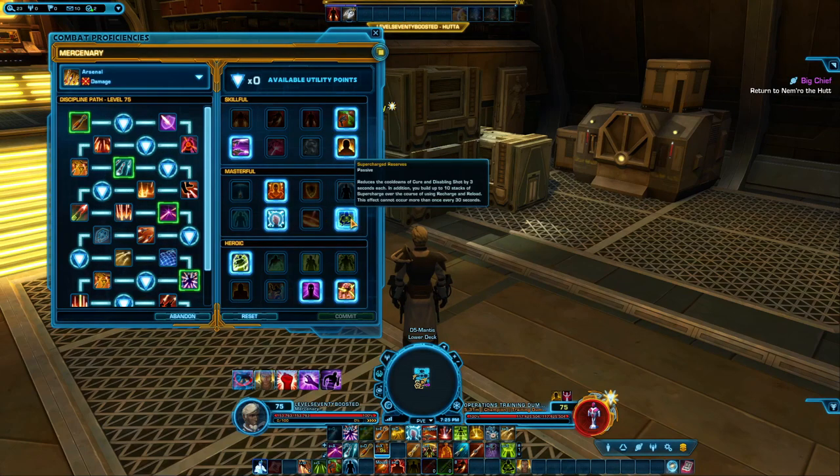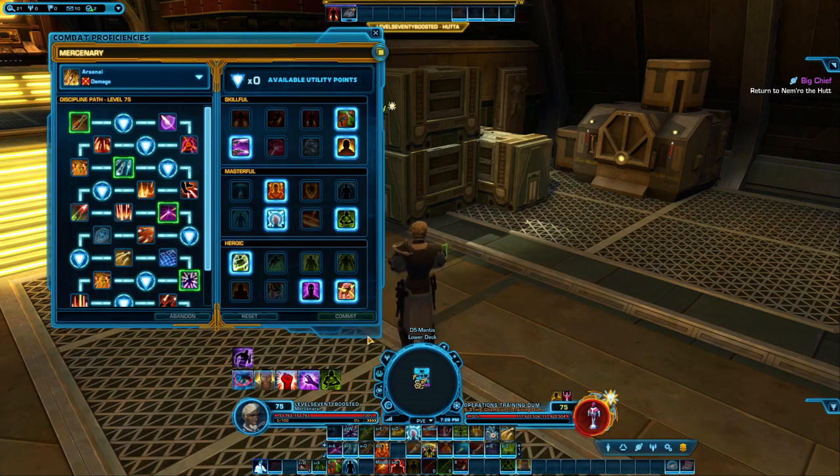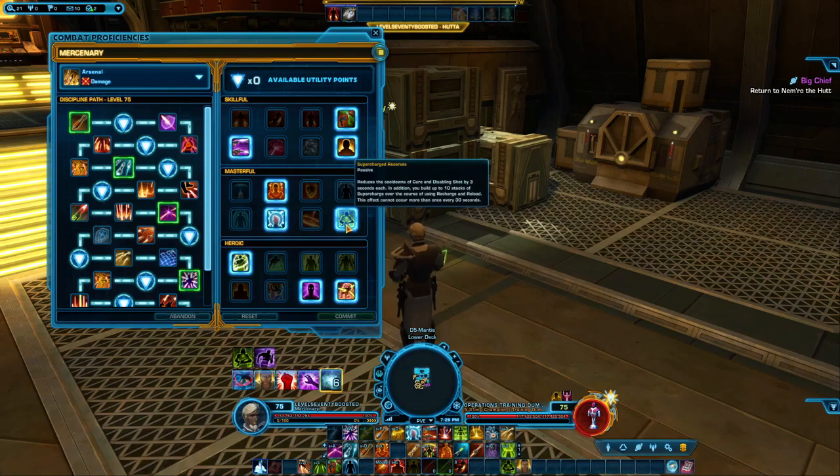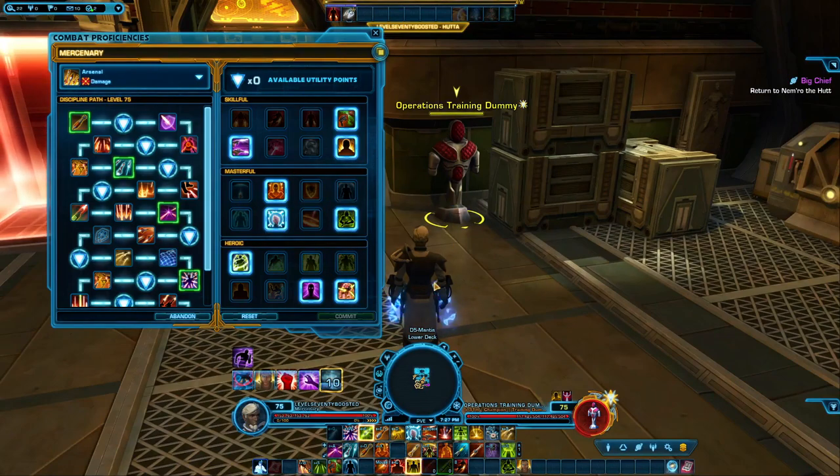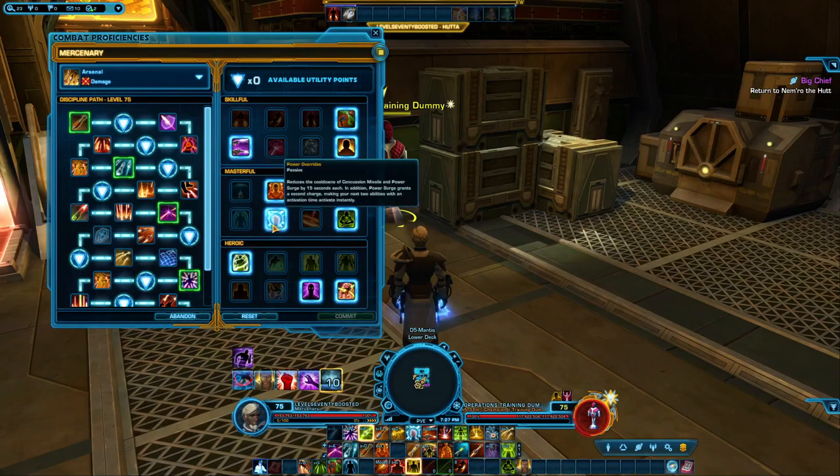The next point you should definitely take is Supercharge Reserves, which reduces the cooldowns of Cure and Disabling Shot by 3 seconds. Disabling Shot is your interrupt and you'll be using that a lot in PvP and PvE. The biggest convenience from this is that when you use your Recharge and Reload, you will automatically start gaining your stacks of supercharge. The next point is Power Overrides, which is important for the rotation — taking this means we get 2 free casts of Tracer Missile versus just 1 when using Power Surge. With this utility point it allows us to use Tracer Missile instantly twice, which is obviously much better. Please take this utility point.